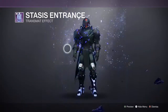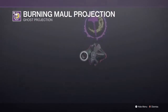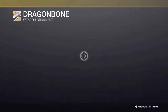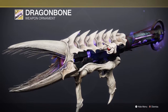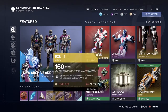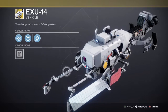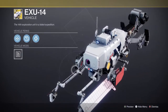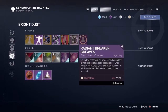We have the Stasis Entrance transmit effect, a Ghost Projection, and the Dragon Bone weapon ornament — that looks pretty dope actually. And a new vehicle, the X-U14, which looks very robotic with little solar panels on the side.